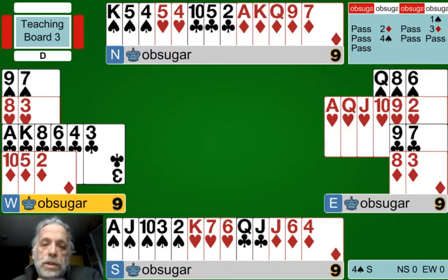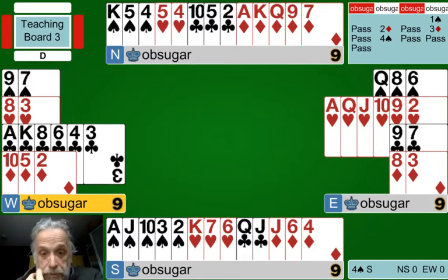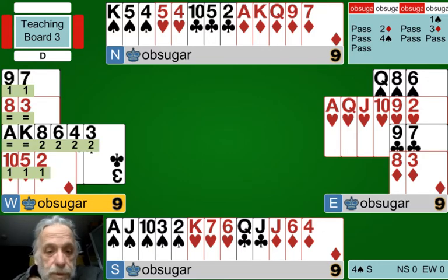Now how is your hand looking? We know we're going to game because we had an invitational hand and partner has an invitational hand - invitational opposite invitational plays in game. We've got one-spade, two-diamonds, three-spades, and we know we're going to game. Partner probably has a good 15, 16, or 17 points. We know we're headed to game; the question is slam potential. Since we're playing Standard American without game-forcing, we sign off at four spades.